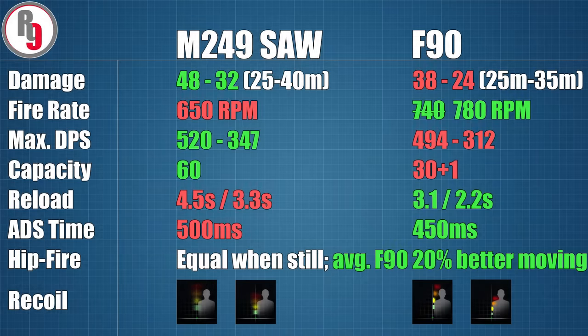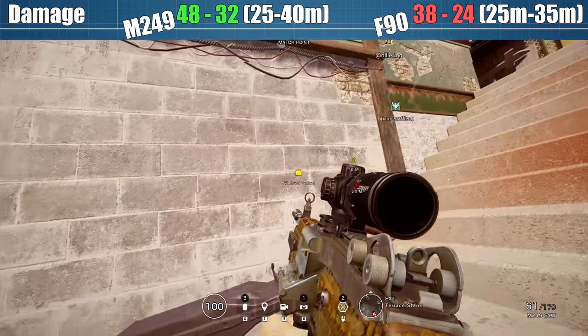Gridlock brings with her two familiar weapons: the M249 SAW, very similar to Capitao's setup, and the F90, which is the Australian variant of the Steyr AUG and therefore closely related to Kaid and IQ's guns. The overview looks promising with strengths and weaknesses on both sides, but the only way to truly understand how these guns compare is to dive into the stats one by one.